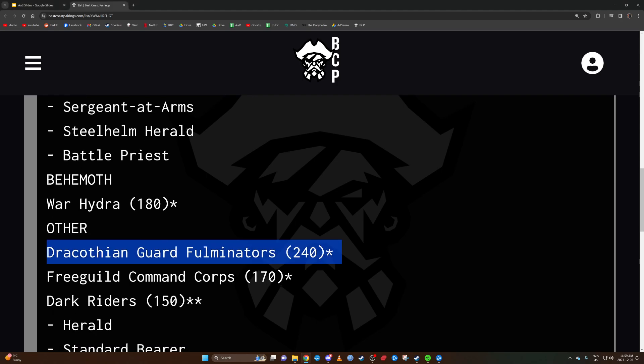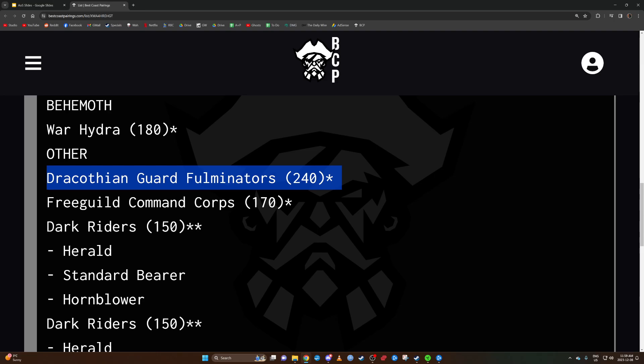Fulminators are always scary — you just have to make sure that you charge them rather than letting them charge you. If they're setting up for a charge, you can always teleport and charge them instead. They die to Unleash Hell and they die to the counter-slap. There's nothing in my list that these things really want to get to except Gobsprack, so I just need to make sure I charge them first.